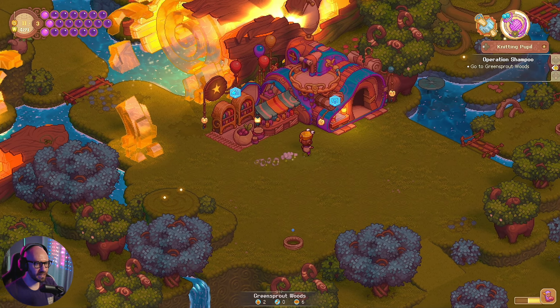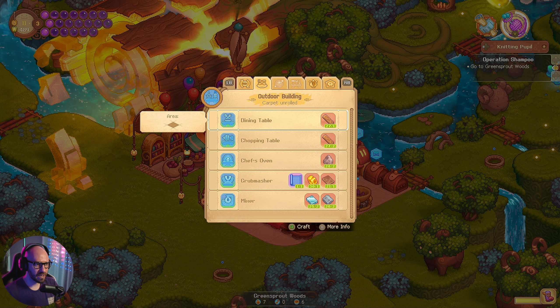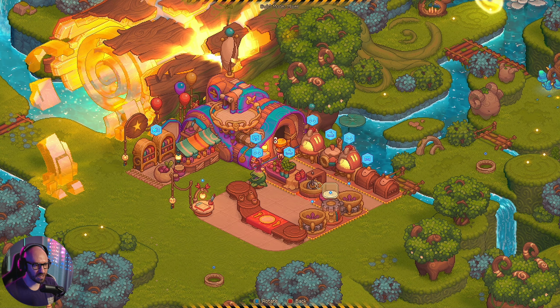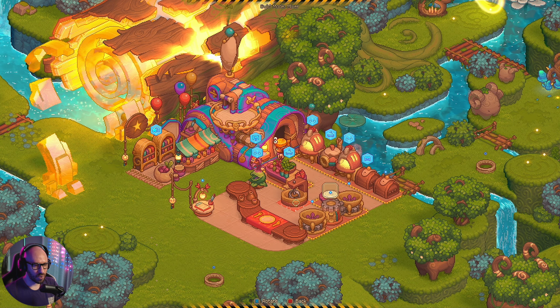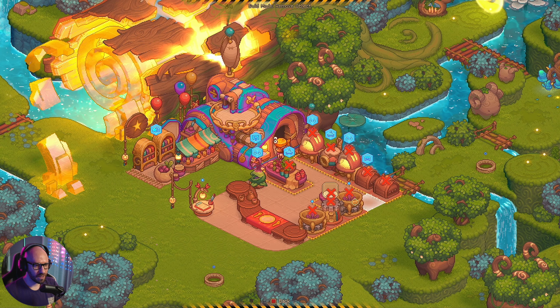Open that up, let it sell stuff for us. And at the same time I want to see if I can upgrade something on this side. So the one I had to build is the mixer. Oh yeah, the mixer is definitely brand new — look at that, we did not have this before. I wonder if I'm gonna need the mixer here. So I could remove that and instead make a mixer just like that.